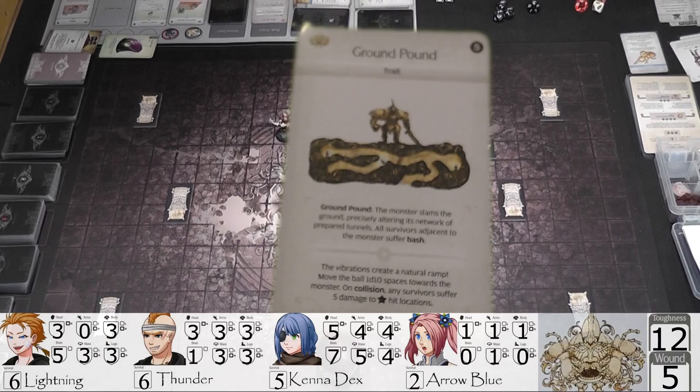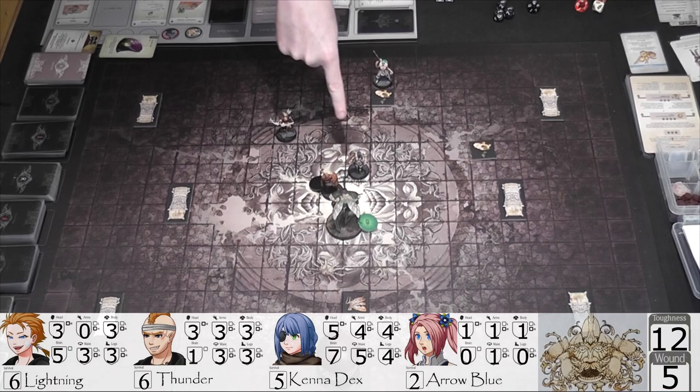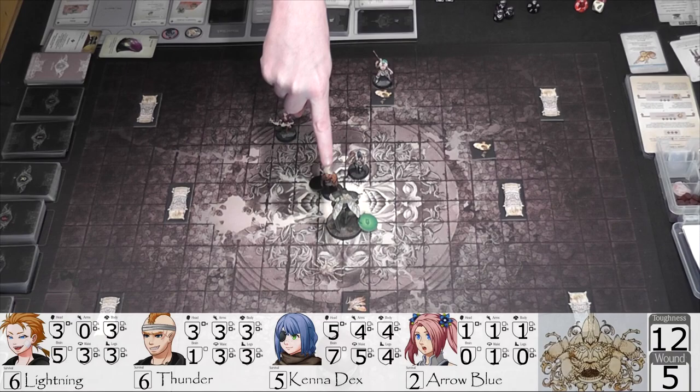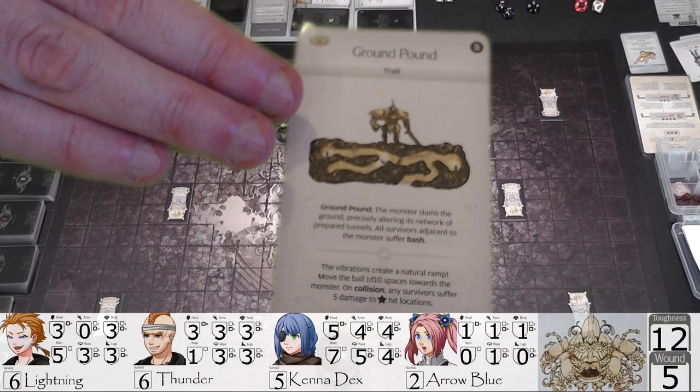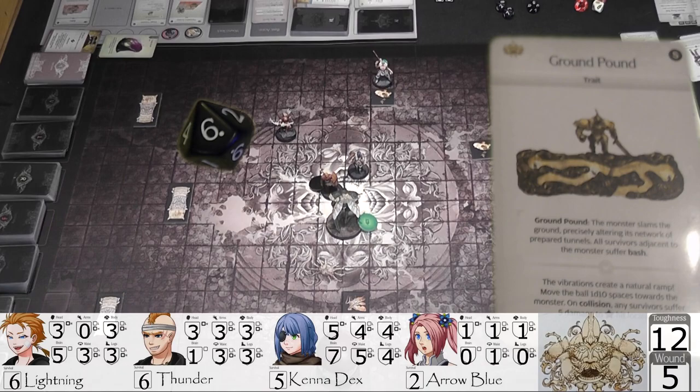The vibrations create a natural ramp — move the ball 1d10 spaces towards the monster. Also, Kenna is Vermin Obsessed, so I was thinking about dashing with her to get out of the way, but she can't spend survival while there's a vermin on the board. She's doomed until I remove it. Moving the ball 1d10 spaces — rolls a six — that gets it close enough, only four spaces away.